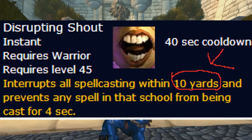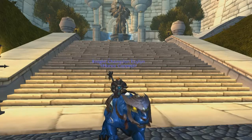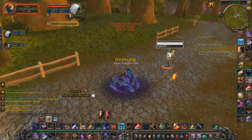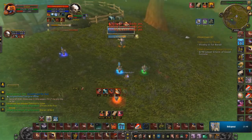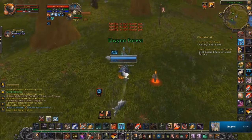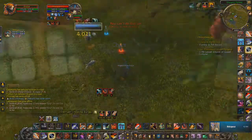Next up we have interrupts — specifically Disrupting Shout and Storm Bolt — showing you that even when you're incapacitated you can still interrupt people. I have three clips. First clip: I'm rooted here, she's going to cast a heal, I interrupt with Disrupting Shout. Second clip: I get hexed and after the hex you'll see he's casting — I use Storm Bolt to interrupt him. Third clip: he's going to fake cast again and again, I interrupt with Disrupting Shout at the end.